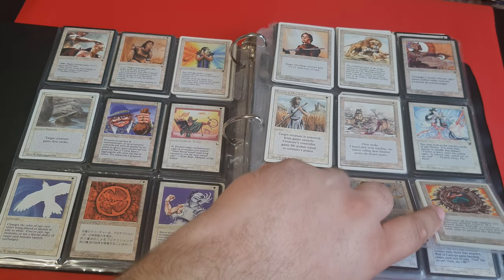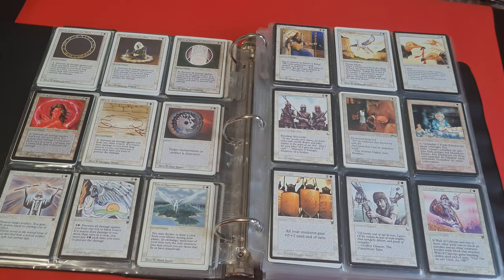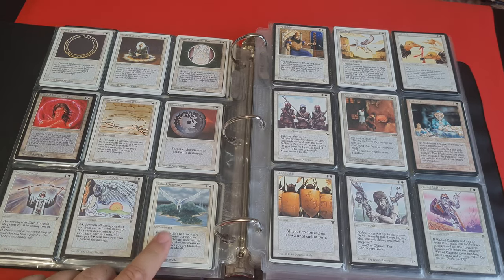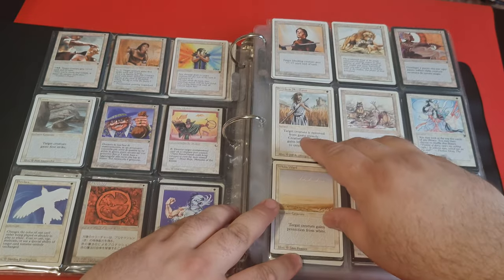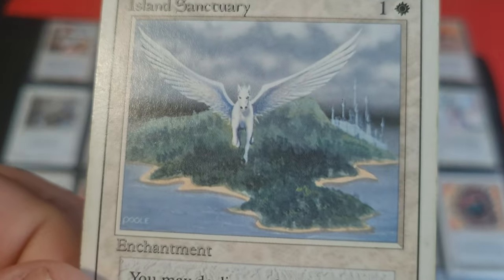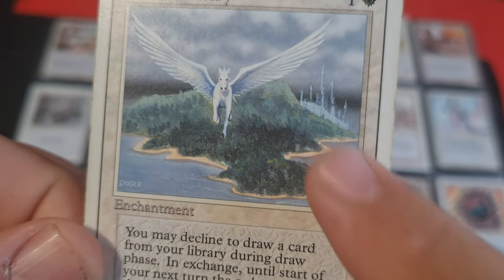I'm thinking of a deck which is basically a top-deck control deck with a Field of Dreams — it could be a good idea. One of the cards I really love is Island Sanctuary, talking about the picture — absolutely amazing. There is the castle in the distance, as you can see.